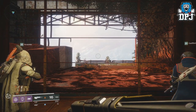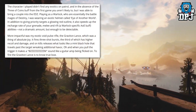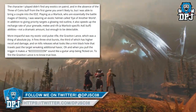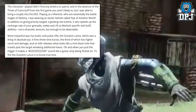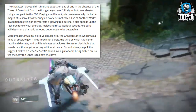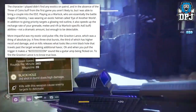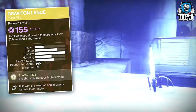Moving on to the confirmation that Three of Coins is absent from Destiny 2, confirmed by PC Gamer. They stated that the character they played didn't find any exotics on patrol, and in the absence of the Three of Coins buff from the first game they aren't likely to. However, they were able to bring in exotics including an exotic helmet called Eye of Another World — which gives priority targets a glowing red outline and speeds up the charge rate of your grenade, melee, and rift abilities — and the exotic pulse rifle the Graviton Lance, which fires three-burst shots, the third having higher recoil and damage, and on kills releases what looks like a mini black hole.